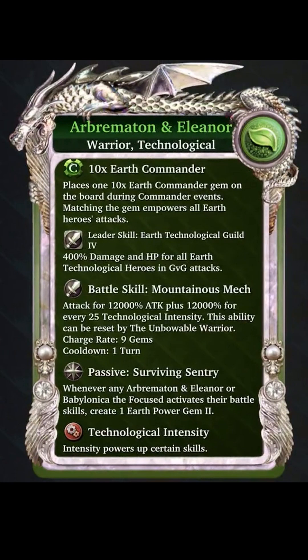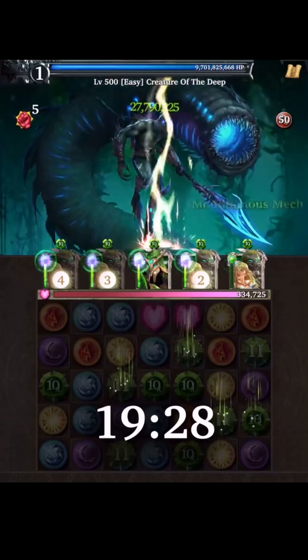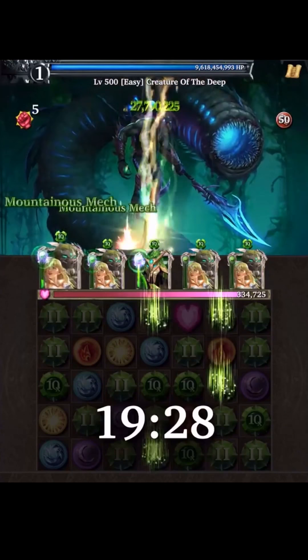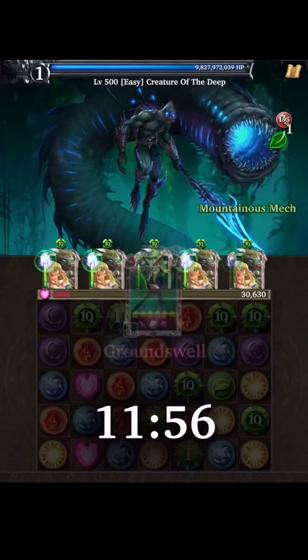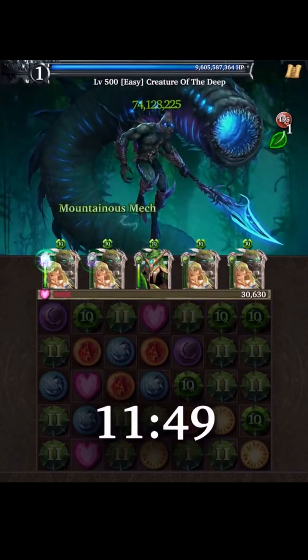Arbremeton and Eleanor's battle skill, Mountainous Mech, dishes out an overwhelming amount of burst damage via a single-target nuke ability which scales in power through technological intensity. Each time a nuke skill is used by either this hero or Babylonica, a high-value power gem is created passively.